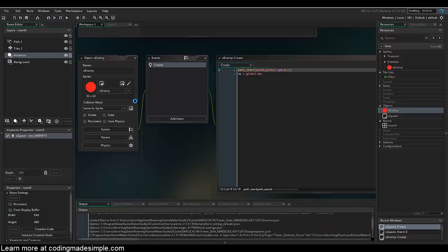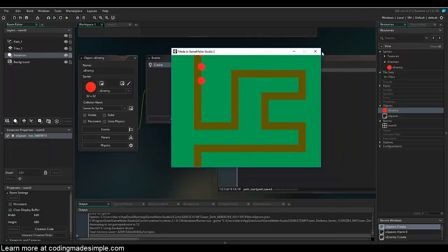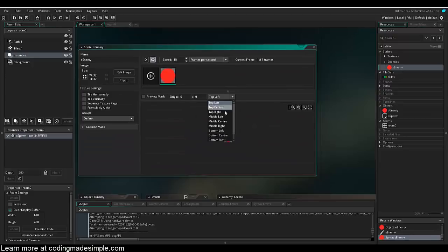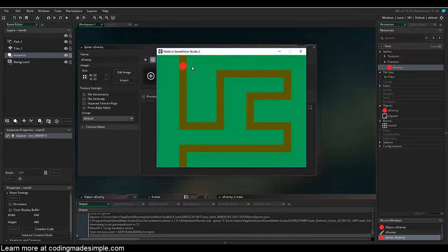Let's run the game. We need to center the origin on the enemy sprite — just set it to middle center. Now you can see the enemies coming out on the path, all five of them, following it through. That's going to be it for today — leave a like, subscribe, visit codingmadesimple.com to learn more about programming, and I'll see you guys next episode.